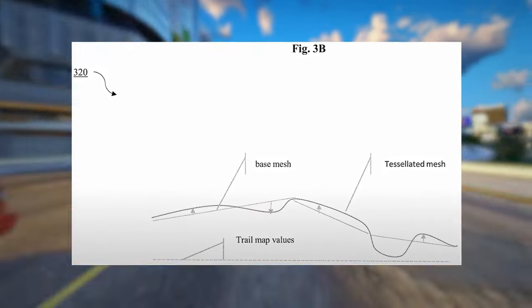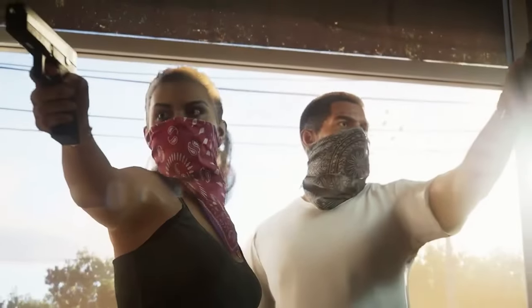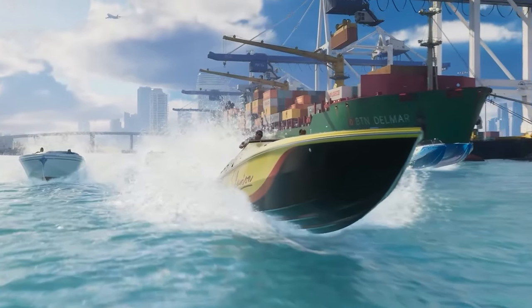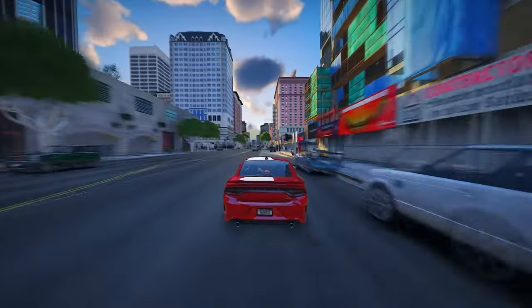Rockstar explained that they employ two shaders for this effect: parallax maps and desolation. These shaders create a convincing illusion of high-level deformation, where footprints appear on the terrain's surface. In reality, the surface is warped but not physically deformed, ensuring a smooth and polished movement experience. In GTA 6, they're applying the same technique to bring an extra layer of realism. This will be particularly noticeable with explosions, firing RPGs at the ground, walking through mud, or driving vehicles through it, each leaving distinct tracks based on the terrain.